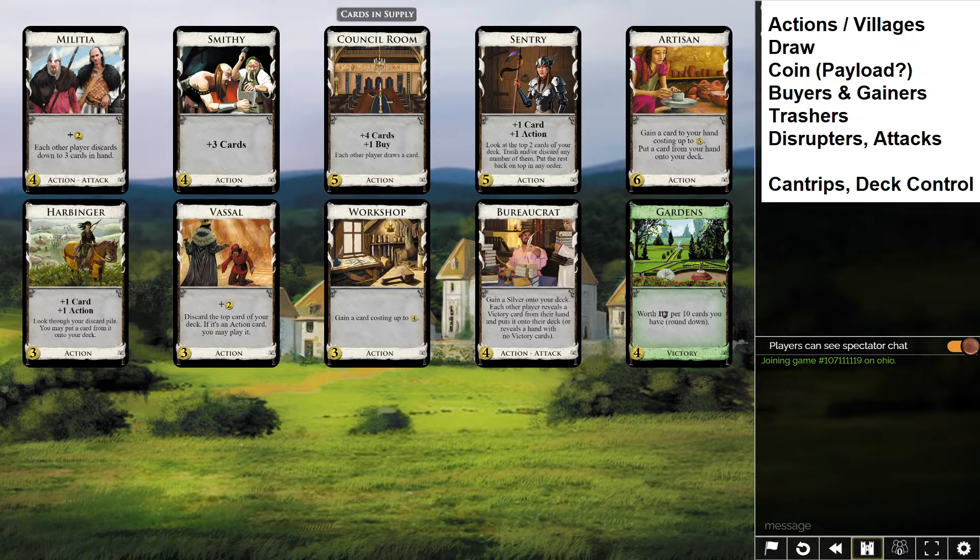That tells us we're going to need to pick up treasure — silvers and golds — to eventually buy provinces. There's a Workshop and Gardens here, so you could probably make something work with that, but without plus buys it's going to be hard to deplete three piles. For buyers and gainers, we have plus buy on Council Room and Workshop, and gain on Artisan — so these allow us to add more than one card per turn to our deck.